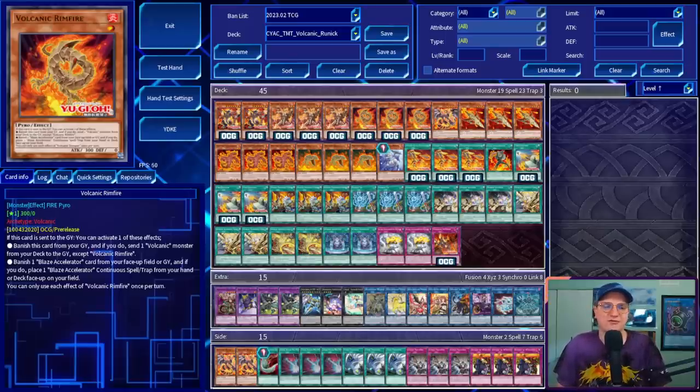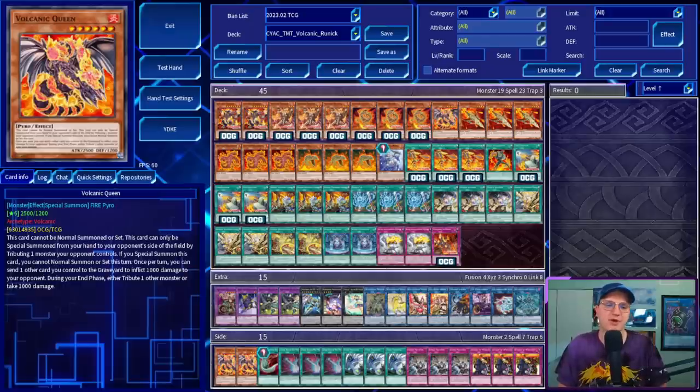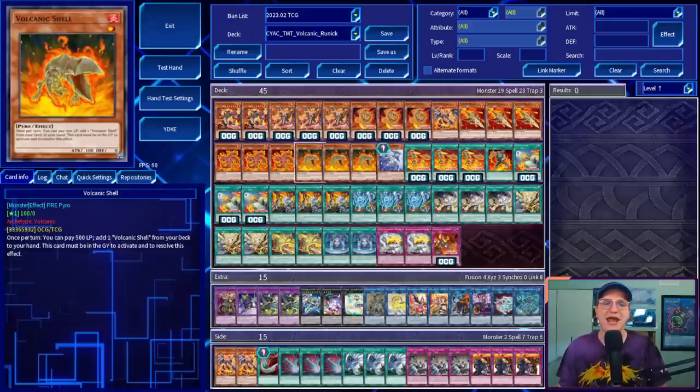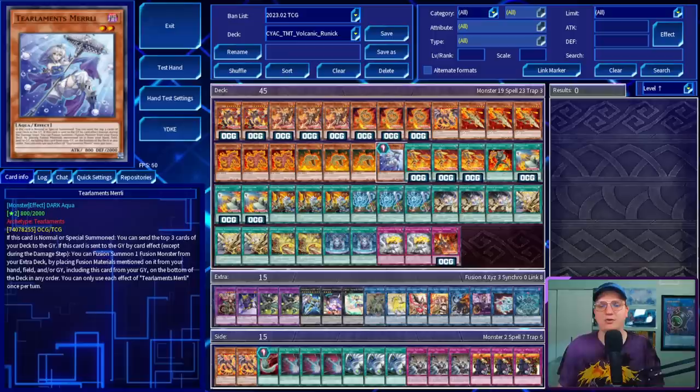Three copies of Volcanic Rimfire: if sent to the graveyard, you can either banish it and send a Volcanic Monster from deck to graveyard, or banish a Blaze Accelerator card from your field or graveyard and put a Blaze Accelerator continuous spell or trap from your hand or deck face-up on your field — a way to get the trap going as early as turn one. One copy of Volcanic Queen: can only be special summoned from your hand to your opponent's side of the field by tributing a monster they control. Once per turn, you can send another card you control to the graveyard to inflict 1,000 damage; your opponent can activate this, but during the end phase they must tribute another monster or take 1,000 damage. Three copies of Rocket, which on summon adds a Blaze Accelerator. We're also playing one copy of Tearlement Murli — over the course of our combo we'll clear the extra monster zone, go into Sprind, send the Murli, and make a copy of Dragostepelia as part of an end board.